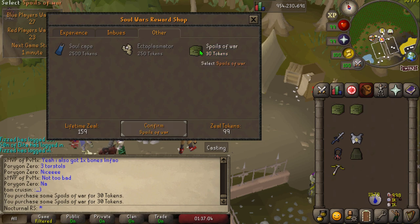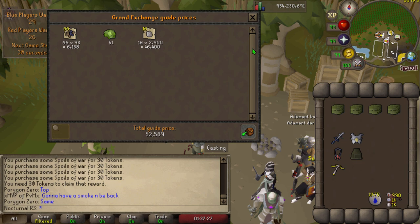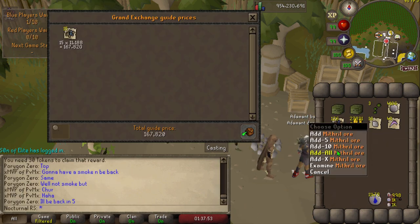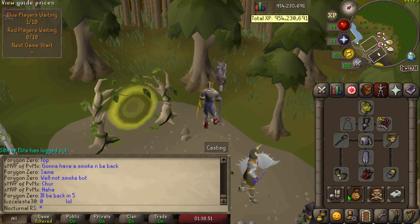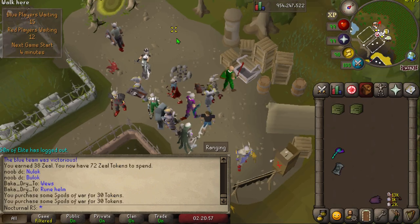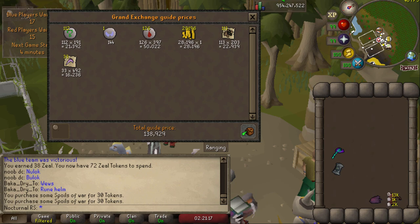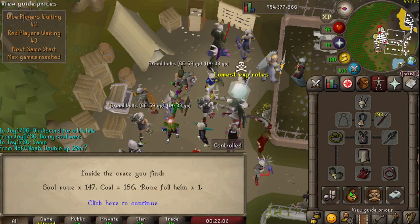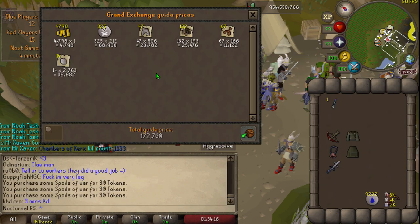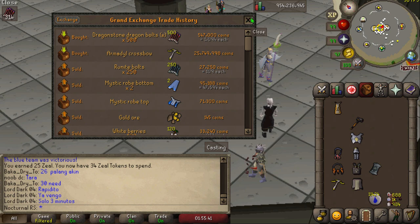Here are the first 5 crates I opened. The first was worth about 52k, the next 59k, then 185k, then 113k. The combined value of the first 5 crates was 565k. I came back and bought 2 more worth about 138k combined, then a single one worth 72k, and finally 3 more worth 172k. Overall profit from 11 crates was around 949k GP.